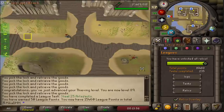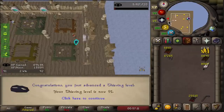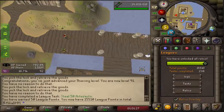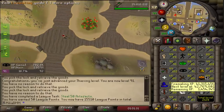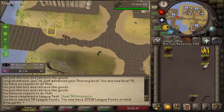We gave in 25 artifacts which gives us 50 league points. Here is 90 thieving. We gave in 50 more artifacts for 50 more league points and we now have 15,500. So if I do end up going for 50 mil fire making today, I will be getting over 16,000 points, which is really crazy to think about.